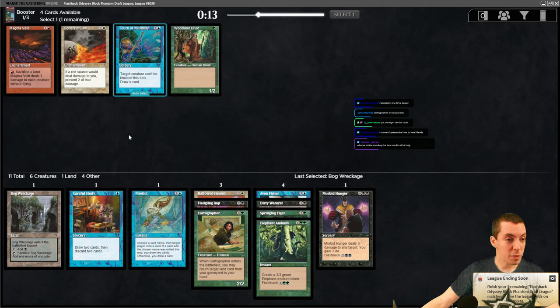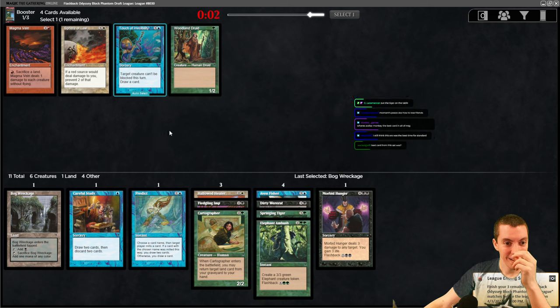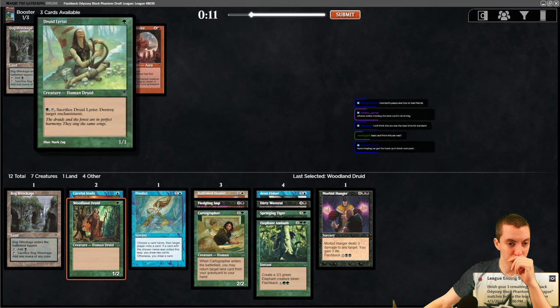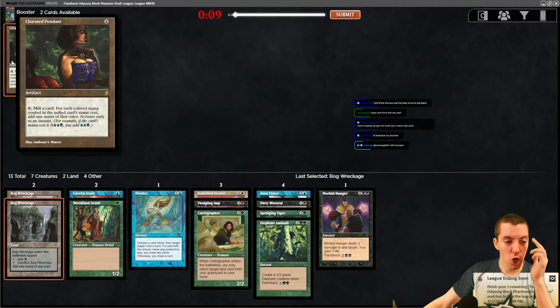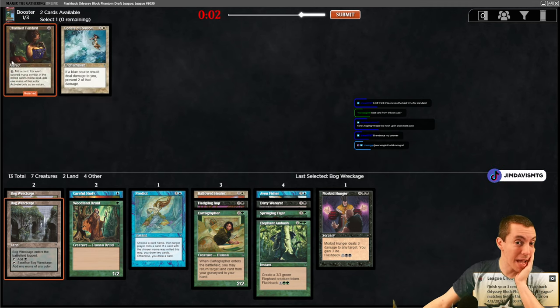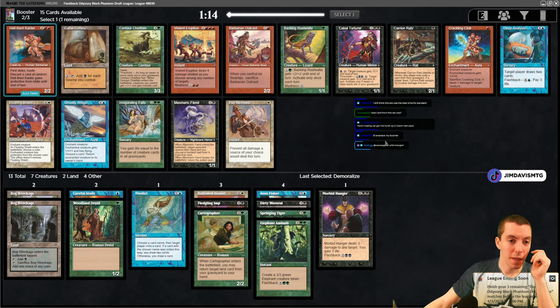Bog Wreckage - this could help give us threshold, sacrifice it for any color mana. Holy moly, these cards are all so bad. Let's take the Woodland Druid. Another Wreckage. Druid Lyricist destroys an enchantment. Kamal's Desire. Take the Wreckage I guess. Charmed Pendant - four mana, mill a card for each colored mana symbol, then add one mana of that color. And Demoralize. Need a good pack two.